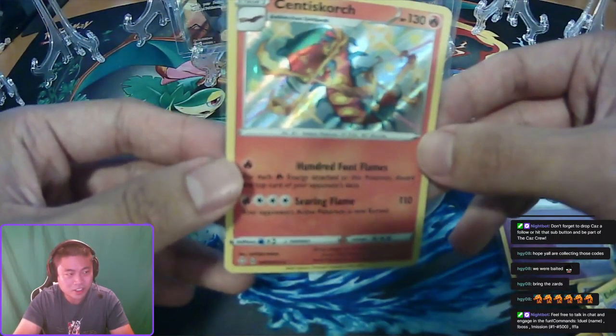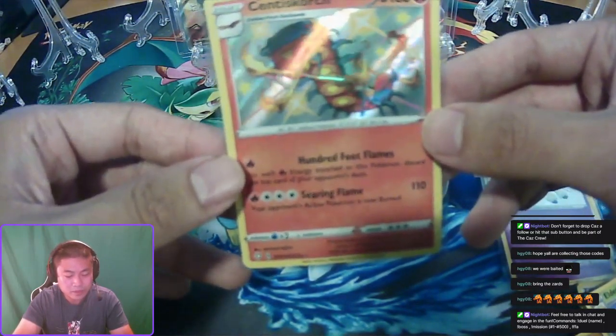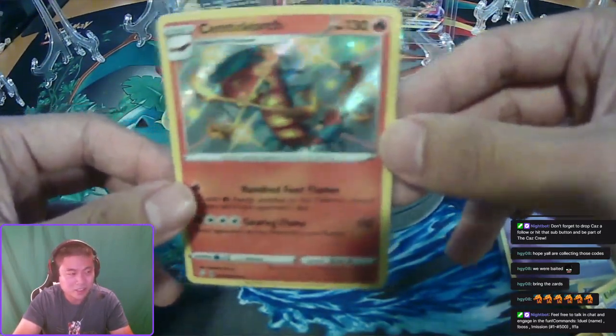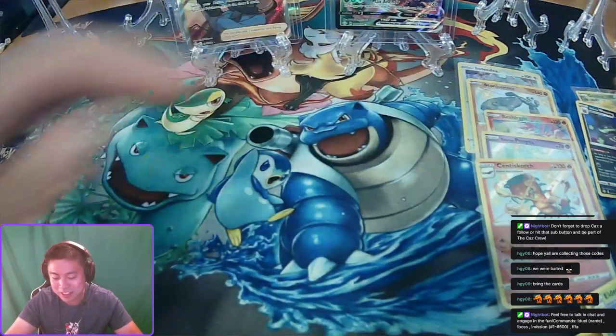Scentedscourge — if you thought centipedes weren't terrifying, this one shoots fire. Fire-breathing centipede.